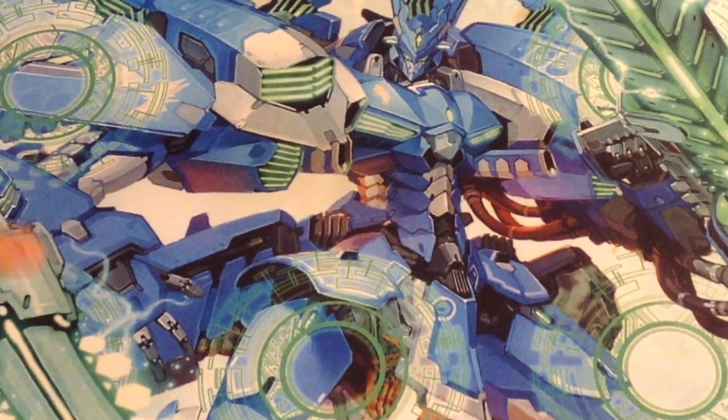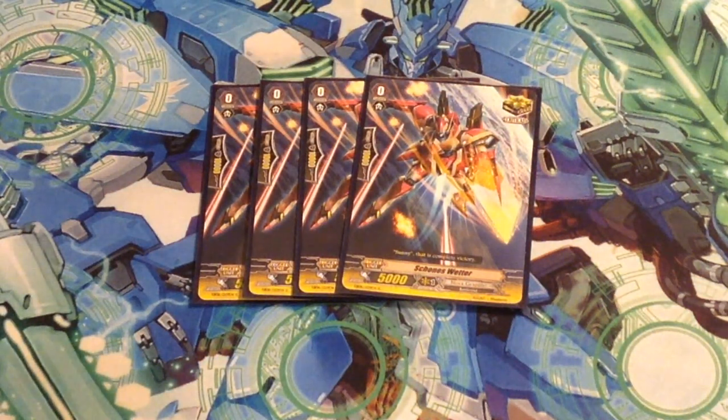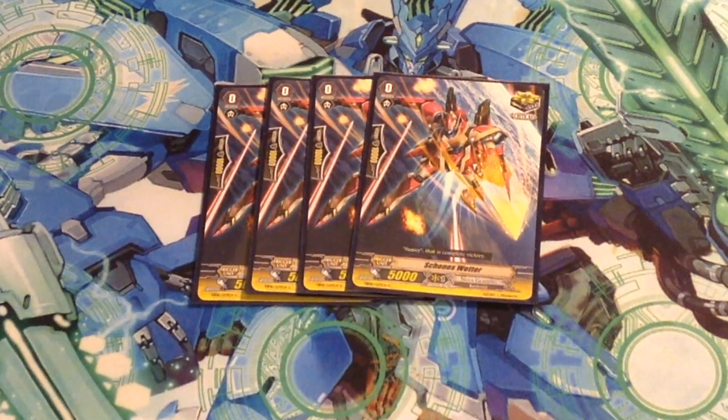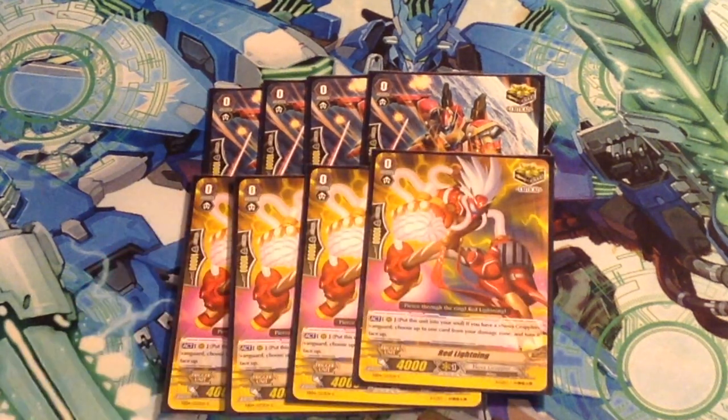Now let's get on to Triggers. For Triggers, we're playing Forest Road Sweater - that's already 4 crit. And 4 Red Lightning - he's your other crit, and he goes to the soul to unflip a damage. This is why you don't see the 4 Red Lightning in my Victor deck, because they're in here, and I'd much rather have them here.